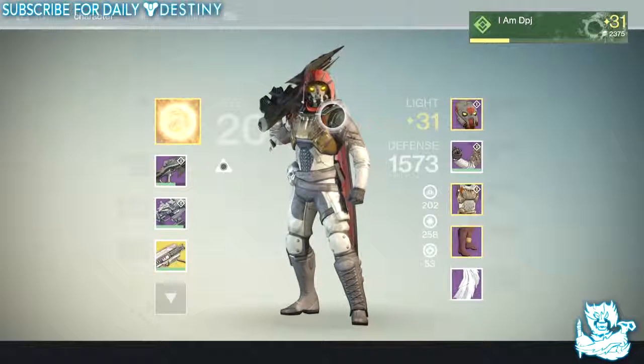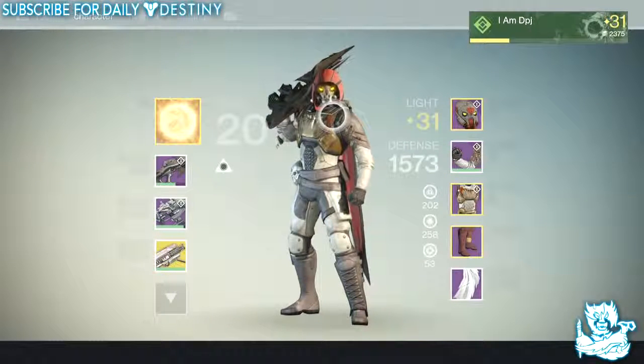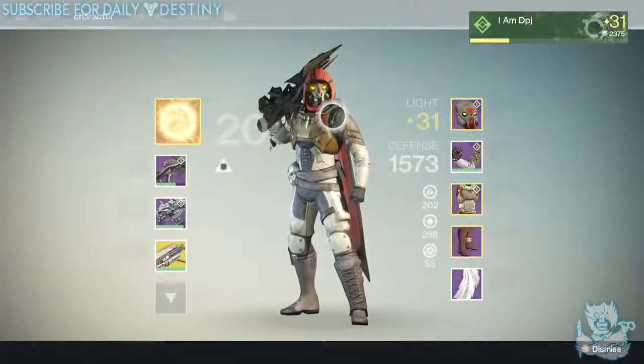I really want the Hunter helmet — it looks amazing, but it's just one of those things you have to keep grinding until you get it. That's just the way Destiny works — it's how we all know it and love it. Tell me your raid results down below in the comment section. Is there one thing you want to get? Let me know. Thanks for stopping by, and peace out until next time!